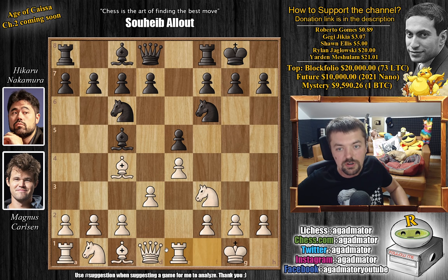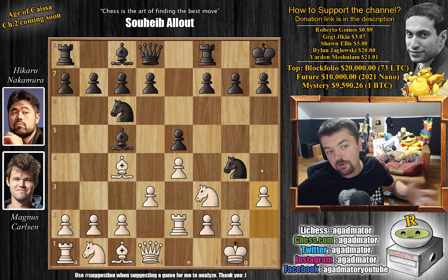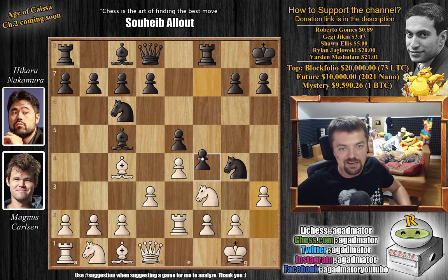We have castles by Hikaru, rook to e1. Now, if you've been following the channel for quite some time, I always mention that knight to g4 isn't really doing anything for black — if the knight comes here, you can simply defend with rook to e2 and then kick away the knight. But this is exactly what Hikaru plays, trying to mix things up. Magnus does go rook to e2, defends his pawn, and next he's going to kick away the knight with h3. We have king to h8 by Hikaru, getting away from this diagonal, preparing f5, and now h3.